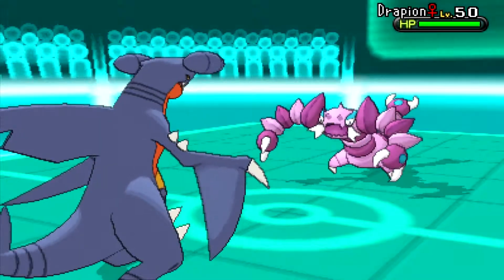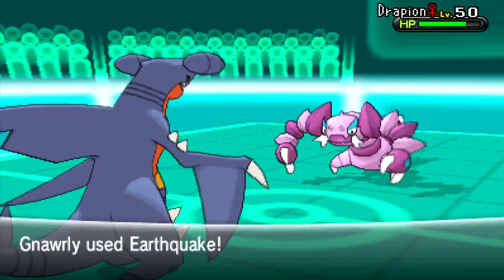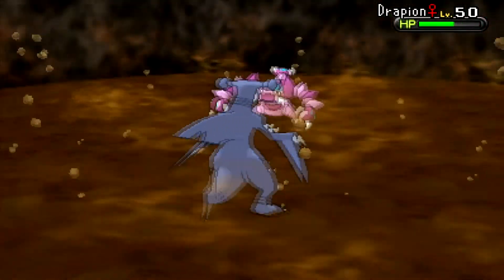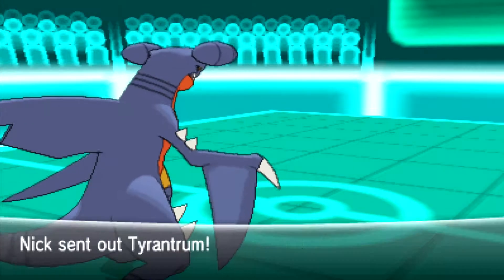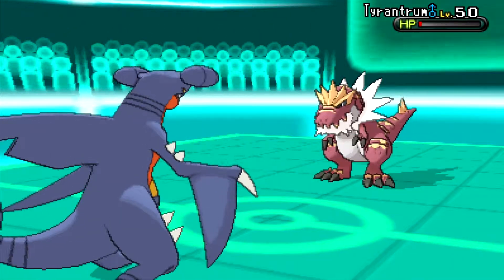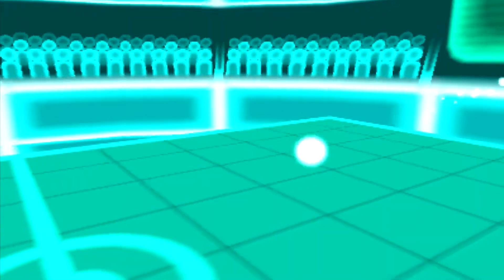He switches in his Drapion — he probably should have led with it to get Toxic Spikes up earlier. It gets hurt by Spikes and Rocks. I go for Earthquake, it's super effective, and it's enough to kill him. Then he sends out his Tyrantrum, which I believe is all he has left, and it dies on the switch-in from Rocks and Spikes. I love when the last Pokémon switches in and then just dies. I find that hilarious.